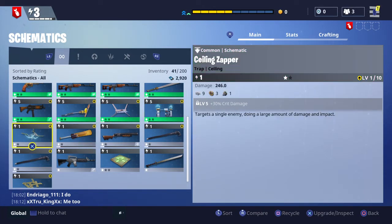Then we have the ceiling zapper, which attacks enemies from above. You need to place it on top of a certain foundation in order to deal the best damage.